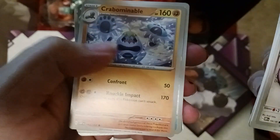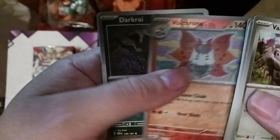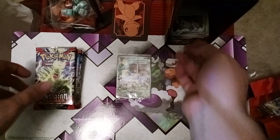Continuing through pack one: Buffalant, Crabominable, Wigglet, Volcarona, Darkrai, and a Seal Energy. That wraps up the first pack. Next up we've got the Tyranitar pack.